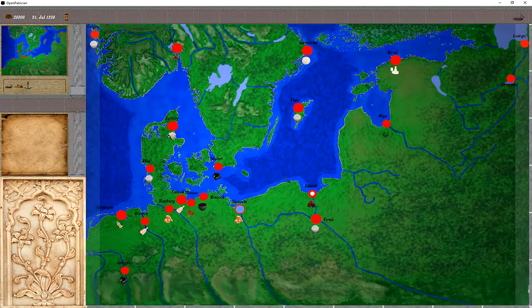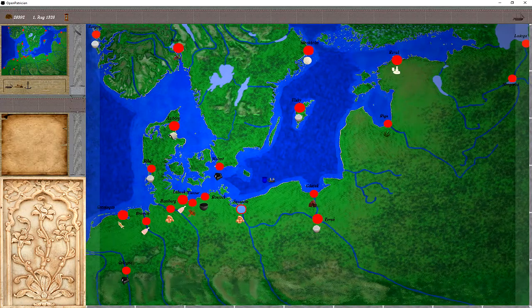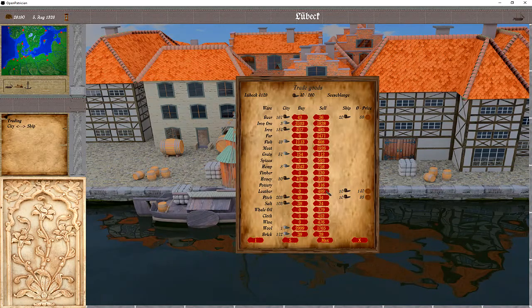Let's check where we can deliver them. Maybe let's go to Lubeck. Here we see a new icon — grain stroking through, which means there is a shortage here, so delivering grain to Wismar would really be good. Let's travel to Lubeck and hopefully make some more money. There's no leather here so we can sell that. Pitch is not so good, so we'll keep the beer as well. We'll keep playing.